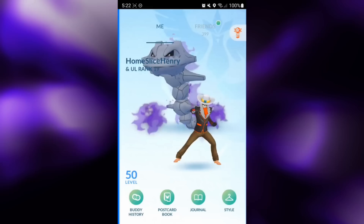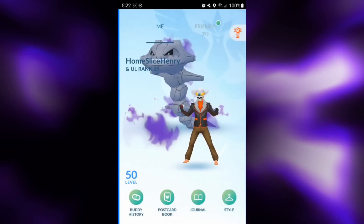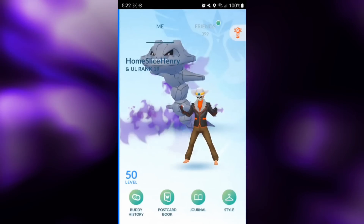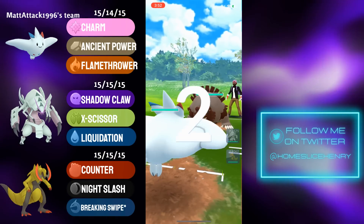The Pokemon in question is actually Galissapod. Galissapod did get Liquidation with the Season 15 move update, and honestly I didn't expect it to be good in the Master Premier Cup, but in these battles we see it is genuinely a force to be reckoned with. So without further ado, let's hop into the matches and check out level 50 Galissapod in the Master Premier Cup.